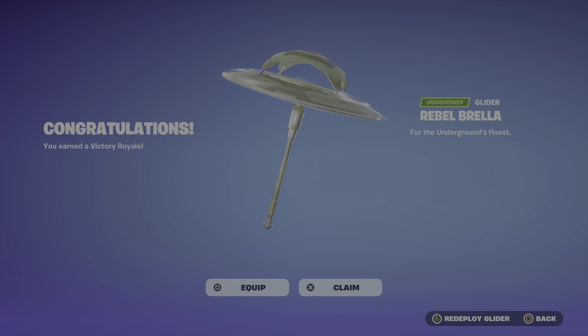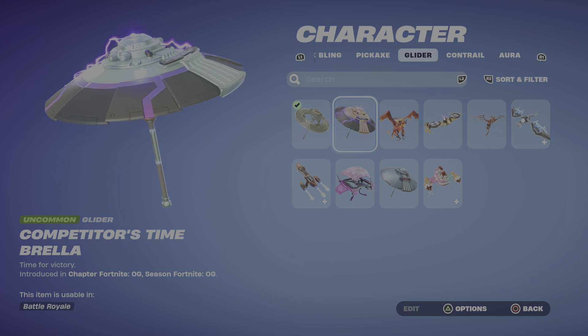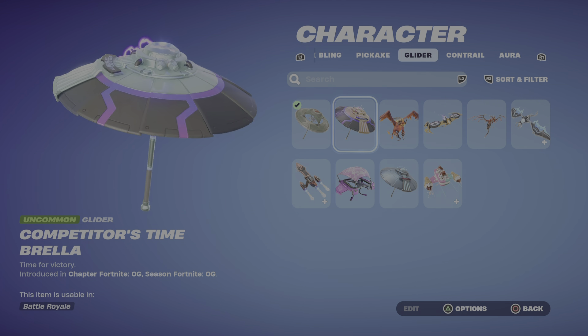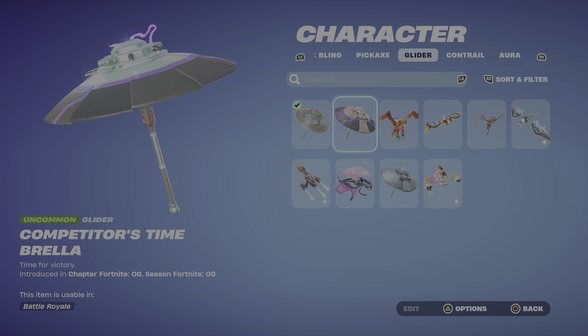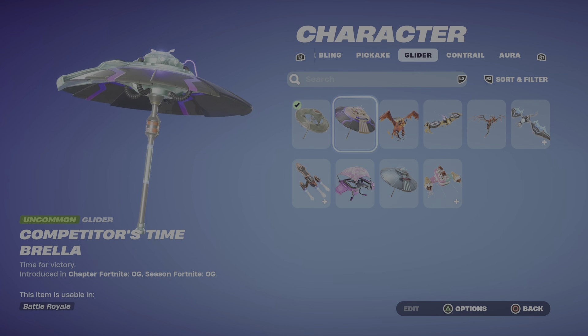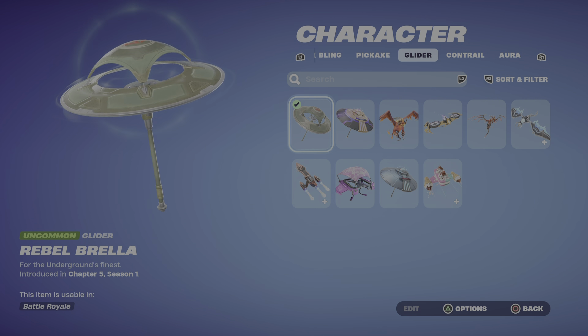It is the Rebel Brella. There's also the ranked umbrella for this season as well, and also the Time Umbrella that you have from last season. You can still get that as long as you earned it. That's what I currently have equipped, but I'll equip the new one and go over to the locker.